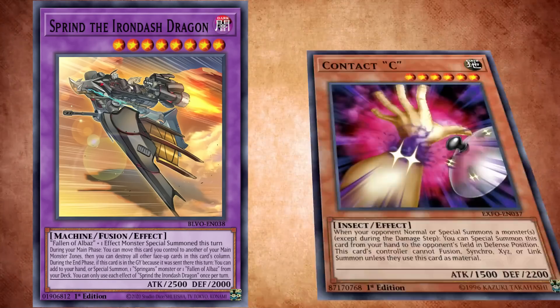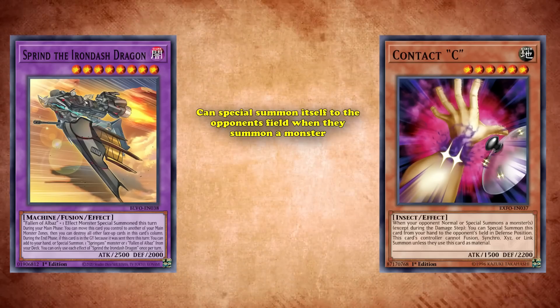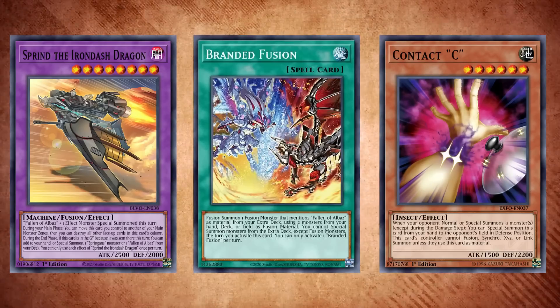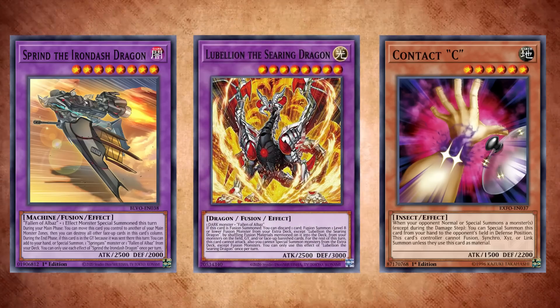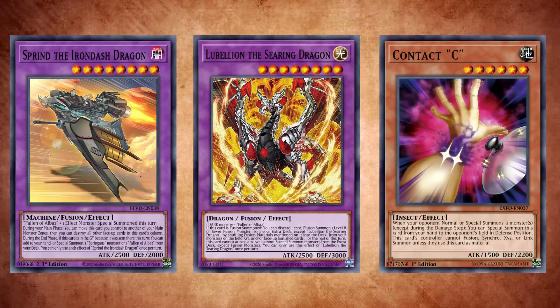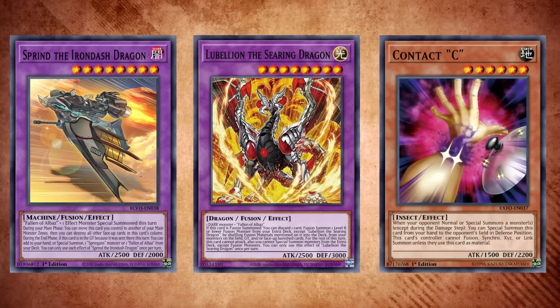The other reason is that this card is the only way for Branded decks to play around Contact C. This hand trap can special summon itself to your opponent's field when they summon a monster, and it locks them out of extra deck fusions unless they use Contact C as a material. After activating Branded Fusion, Branded decks will still have to go through another fusion to get into their main boss monster, so you can just drop Contact C at this point to make the effect fizzle — unless, of course, they run Sprind in their extra deck, which still won't let them go into their boss monster, but at least it'll get rid of the extra deck lock it applies while up.